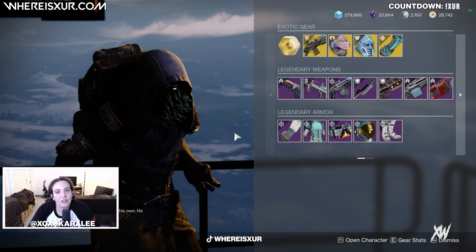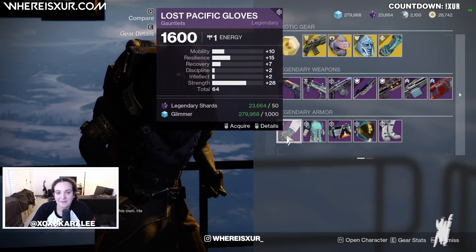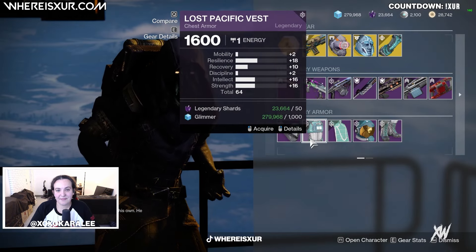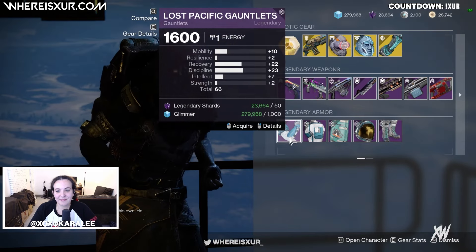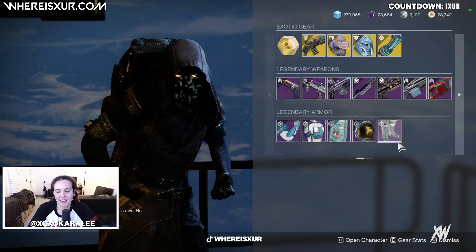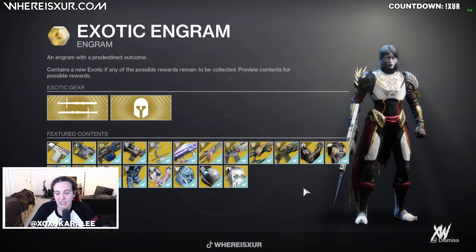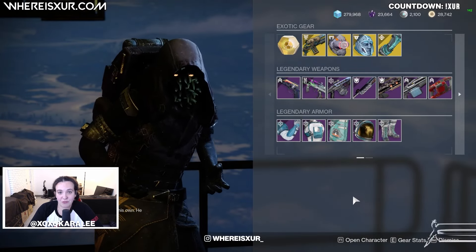And for our Legendary Armor this week, we're going to have the Lost Pacific set. Don't forget to pick up the Exotic Engram, where you can flesh out the collection of exotics that you don't have.